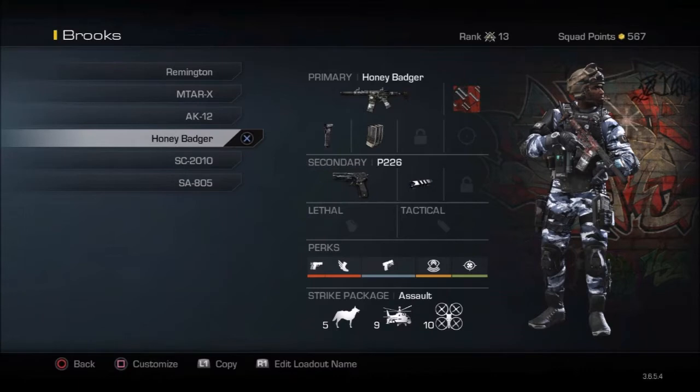On my Honey Badger I will be running the foregrip and extended mags. I find that a lot of people run this, and after I had set it up I actually saw people using it and I'm like, hey, that was a good decision. As always I have a secondary — the P226 pistol with the muzzle brake — and I run pretty much the same perks: Ready Up, Agility, Quick Draw, Sit Rep, and Focus. You gotta have that Focus. You guys can alter these however you want, but I do recommend that you leave on Focus.